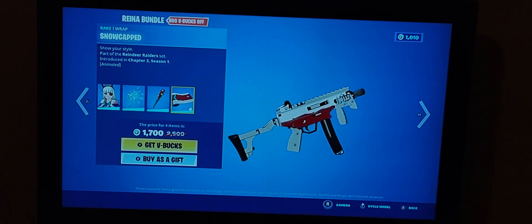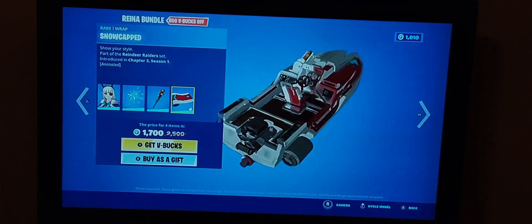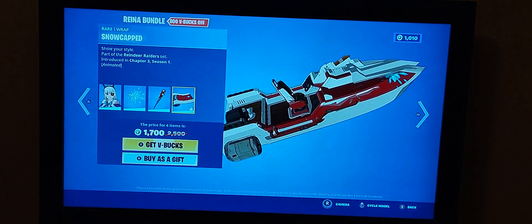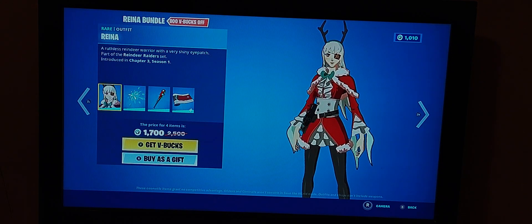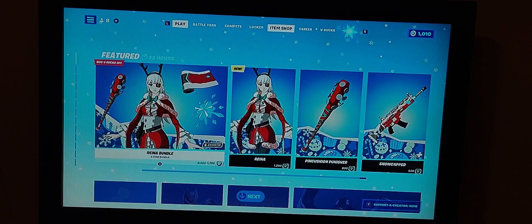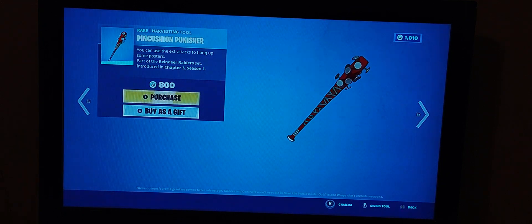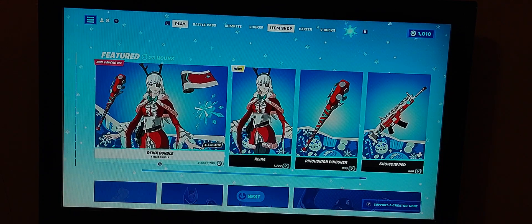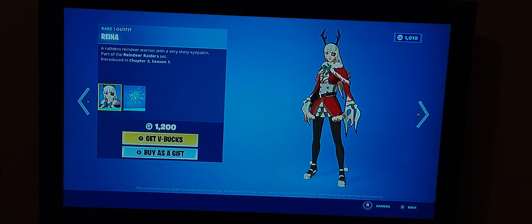Her wrap is Snow Cap - it is animated. I can see the snowflake animation right there. It's a Christmas type of color, so it's a decent one, not the best, but the skin itself is pretty good and may make you stick out. By itself it's really good with some combo potential, mainly with other anime items. You can buy them separately, and the pickaxe is good.